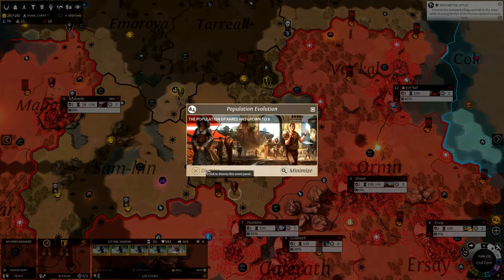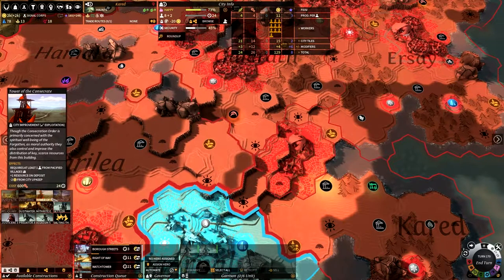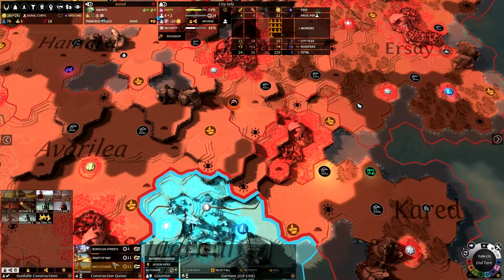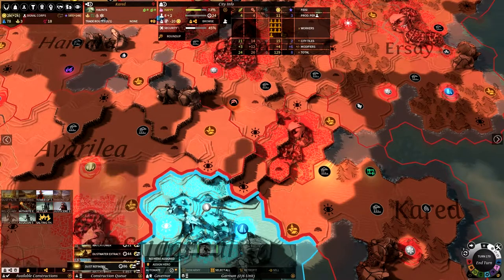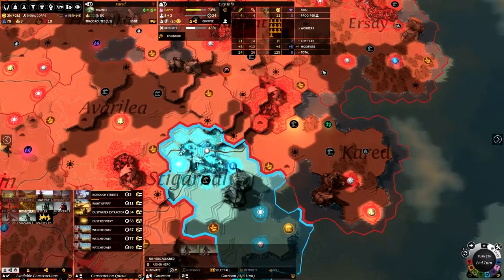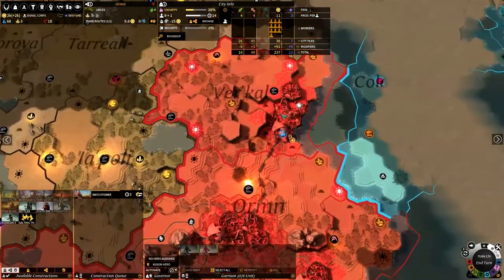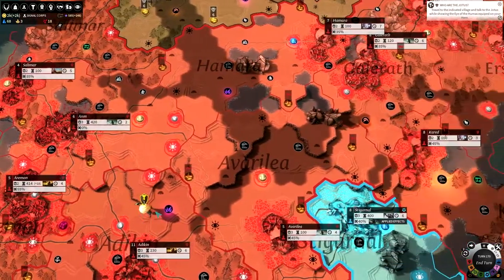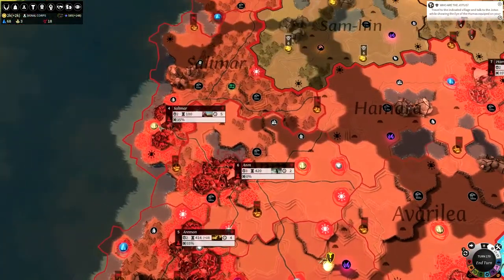The population of Karad has grown - very nice. We probably need to think about expanding this city at some point, and we do have another borough street underway. This dust water extractor could be built sooner rather than later because those watchtowers aren't very necessary at the moment. If I bring this queue up - there we go - and we may as well get the mithrite extractor, not so important but would be useful later on. The idea is we'll change the population to production once we start working on the dust water extractor and dust refinery.